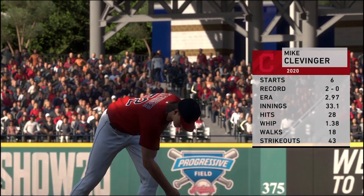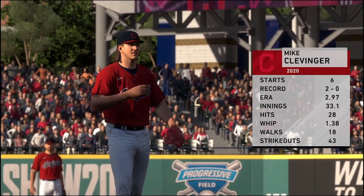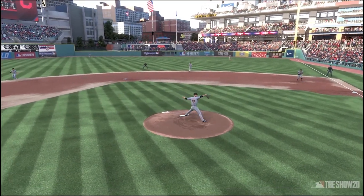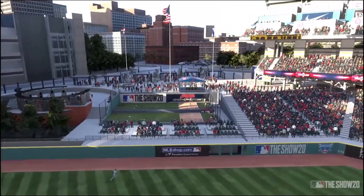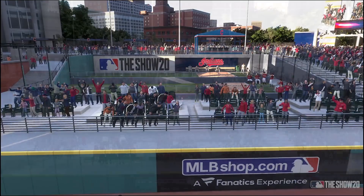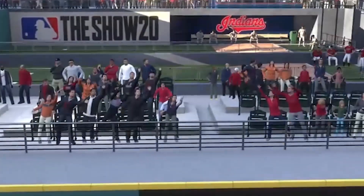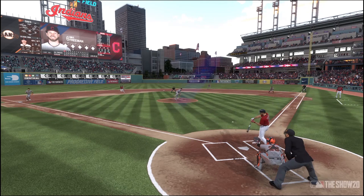San Francisco got to Clevinger in the first inning, put a run up, and it stayed that way until the bottom half of the third when Carlos Santana went deep. Hammered a deep right center field — it is good. How about that catch by the fan in the front row in front of the Indians bullpen. So it was a one-one ball game heading to the seventh.